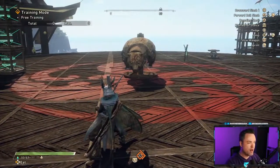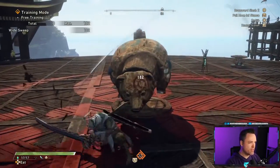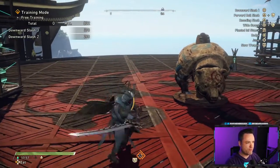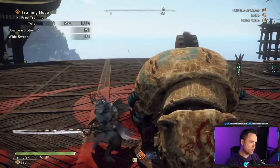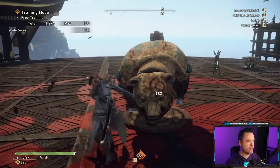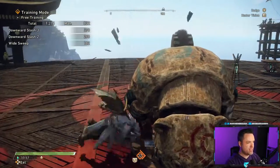Your attack one combo is a three-hit combo. At base it's a two-hit, and then you can follow up into a third. If you keep spamming past that it won't continue, so your basic attack one is a three-hit combo — and you'll attack and deal damage.